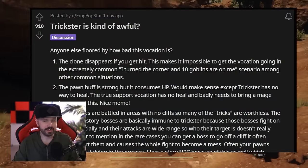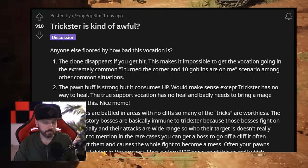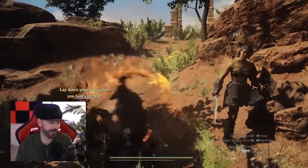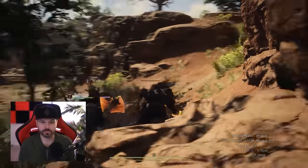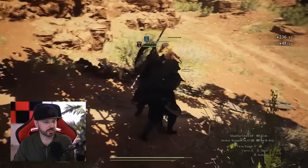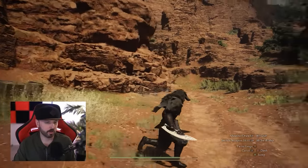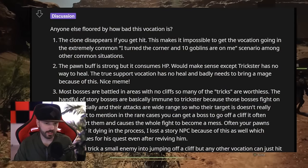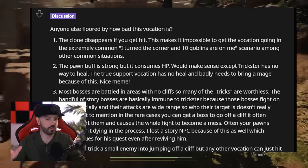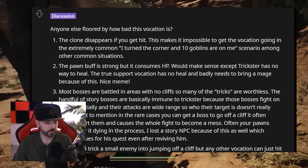Trickster is kind of awful — and I'm not surprised by this post because Trickster is one of the more divisive vocations in the game. A lot of people are discussing how the Trickster's actual gameplay mechanics are underwhelming. The clone disappears if you get hit, making it impossible to get the vocation going in the extremely common scenario where you turn a corner and 10 goblins are on you. The pawn buff is strong but consumes HP, yet Trickster has no way to heal — the true support vocation has no heal.